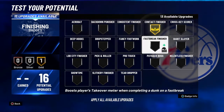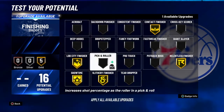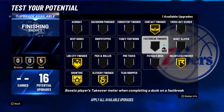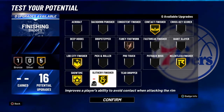For your finishing badges, put Contact Finisher on Gold, Lob City Finisher on Gold, Showtime on Gold — that's very important. Slithery Finisher is the main badge you need, and then Relentless Finisher you can put on Gold as well. For Fancy Footwork, you can put it on Bronze or Silver.